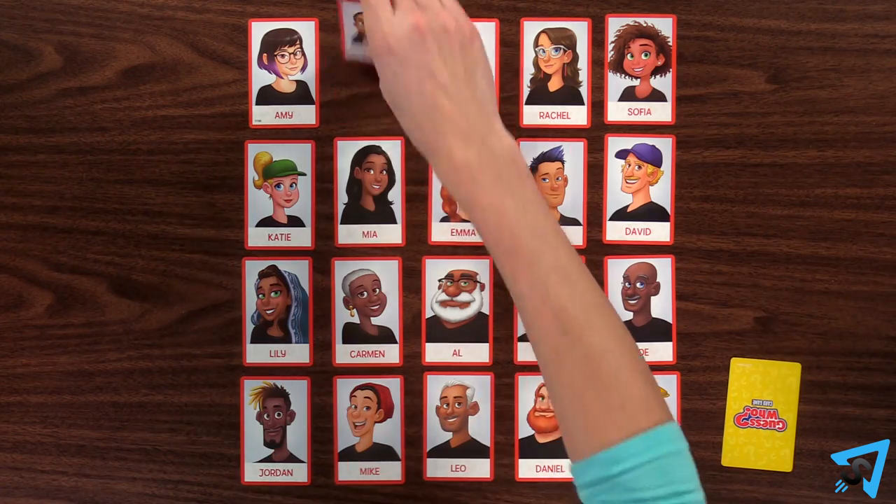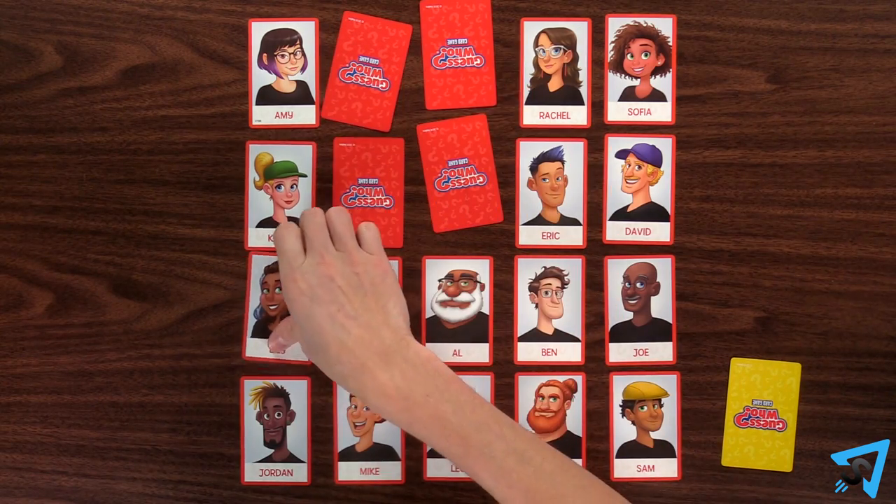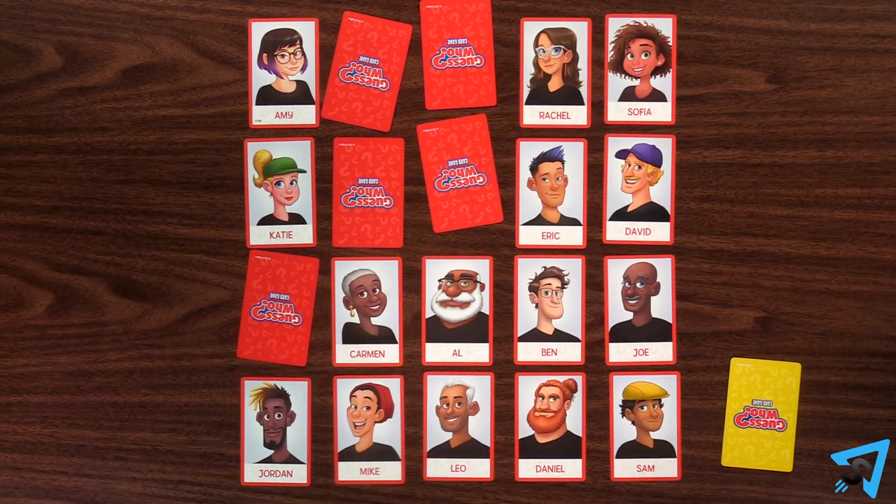Pick a player to go first, then turns alternate. On your turn, you must ask a yes or no question about the mystery character on your opponent's card. Your opponent must answer truthfully with either a yes or no. Based on your opponent's answer, you can then flip over cards in your grid to help deduce which mystery character they have.